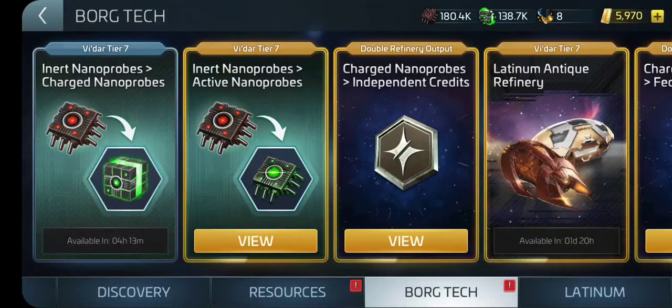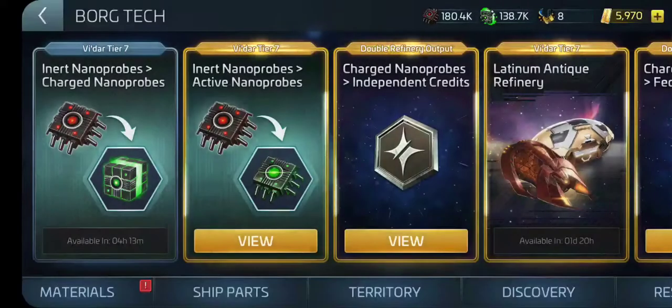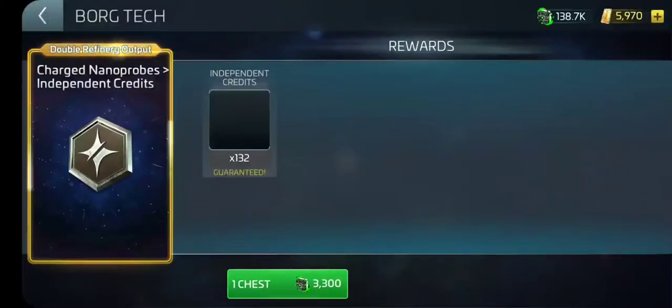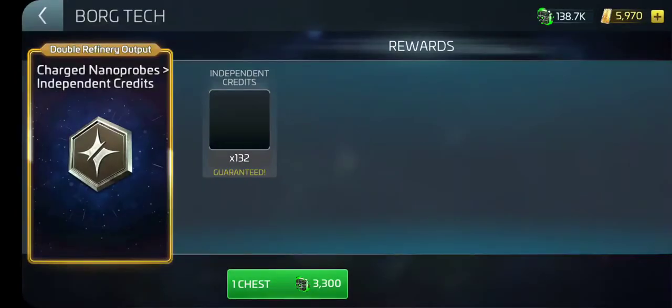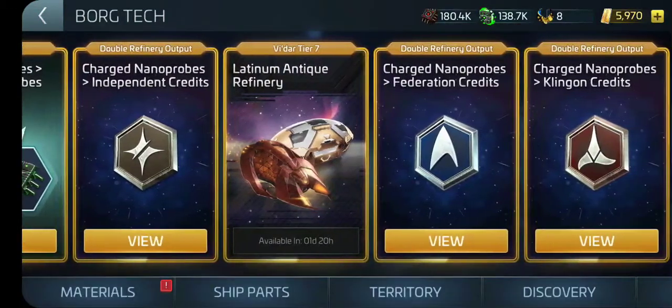Now, inert nanoprobes can also be exchanged for active nanoprobes — these are what you use to tier up and build up your Borg crew. When you go recruiting and start getting Borg, you're going to want some of these. Don't waste a lot on them; only get them when you need them. Don't stockpile them because you're going to need more for the ship. Also, if you turn in charged nanoprobes — the green ones — you can trade them in for credits. I'll get 132 for each that I turn in, then I have to wait 24 hours to turn them in again.